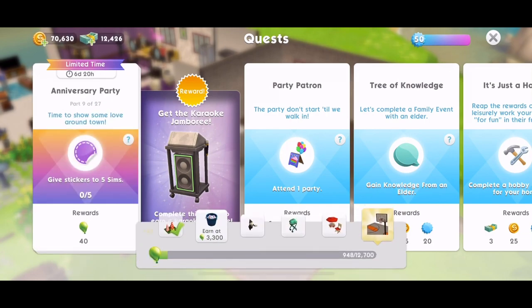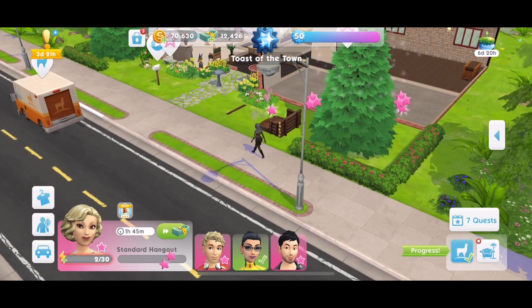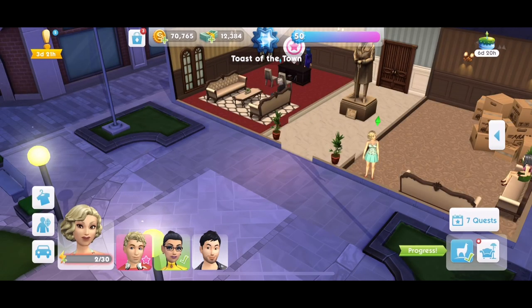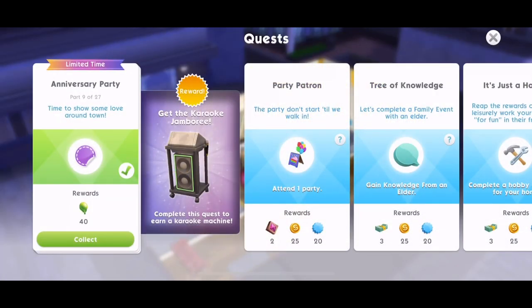Part nine: time to show some love around town. Give stickers to five sims. Let's head out and find some sims. A bonus St. Patrick's Day styles popup appeared — Izzy's Fashion Boutique will be tailoring special St. Patrick's Day flair into outfits this week. Outfit flair will have a higher chance to be shamrocks, rainbows, and golden coins. We should check that out, but for now we need to give stickers to five sims. Done — we've given five stickers.